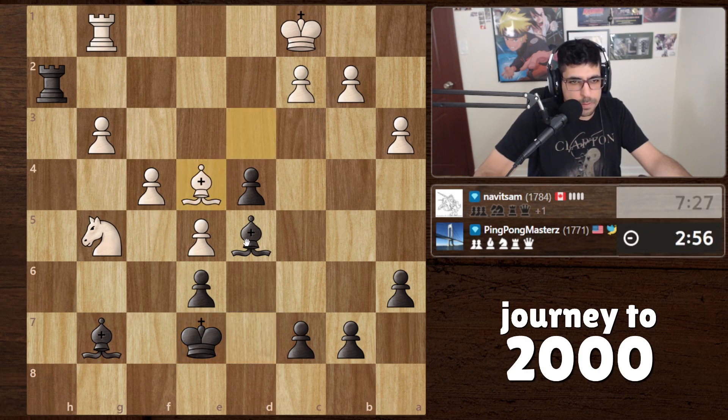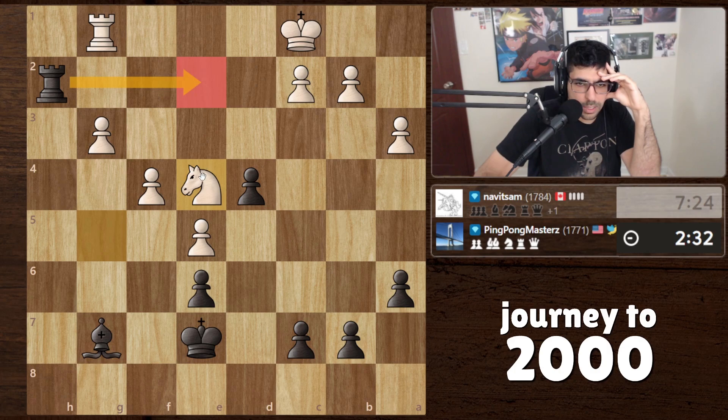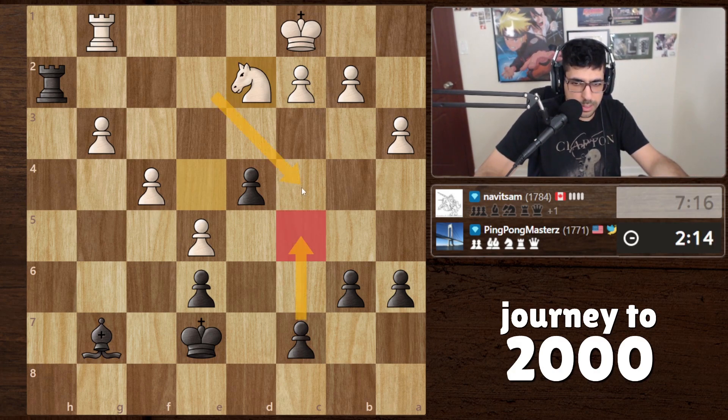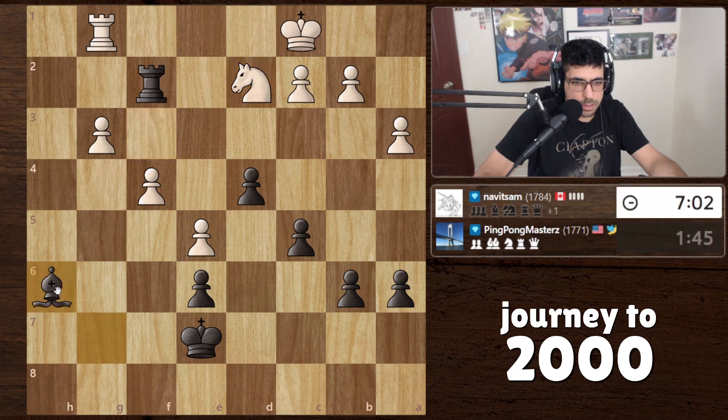He wants to trade here, protecting his knight. I would rather not trade here but it seems like we're almost forced to. Bishop here, bishop takes, bishop takes, bishop takes — are we forced to? I don't want to play on his timeline but it seems like we're forced to. This is not great at all, and I hate how our opponent is playing so fast — not good for my small brain. There's always opportunities, though, something to remember. Maybe bishop here is better.